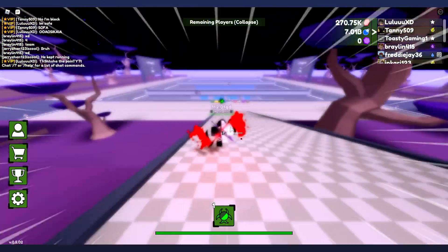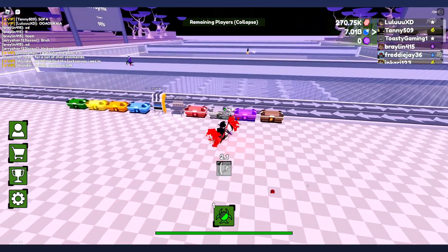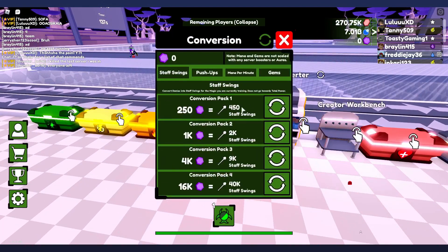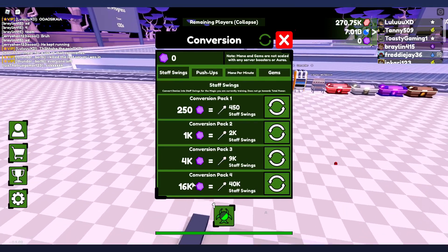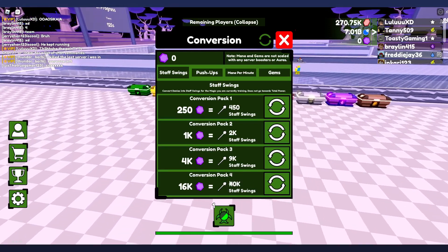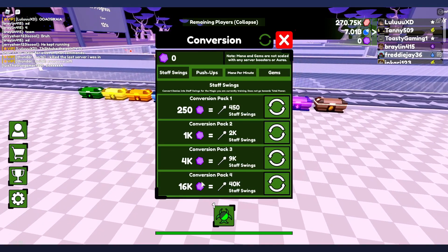In this game mode there are actually tons of new staff skins that came out — I believe there's almost ten. In this game mode you get danyas and you get to basically convert them into staff swings, push-ups, and mana gems. These are extremely worth it. Like this 40k and 16k over here — you could literally do three to four hours of grinding and get twelve hours worth of staff swings. So you just farm this for three to four hours, get around 500 to 600 danyas per round, and it's really OP.